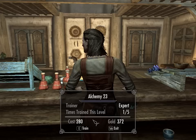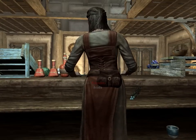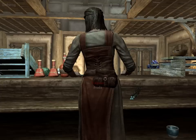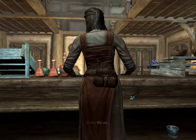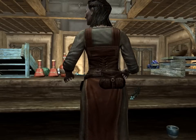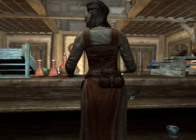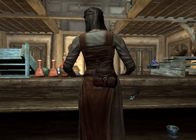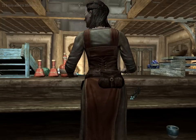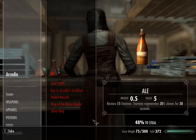So you exit, sneak, and quick save. Then attempt the steal. If not successful, you reload. Repeat until success. It takes time, but it's an easy way to level up — it just takes a lot of time if you're unlucky.